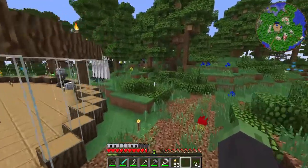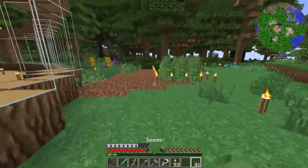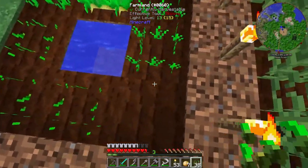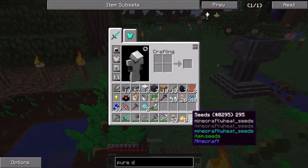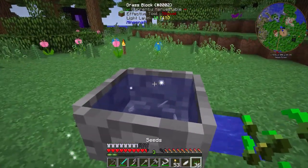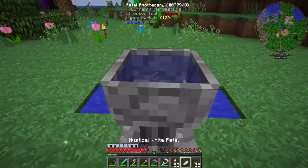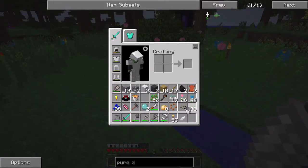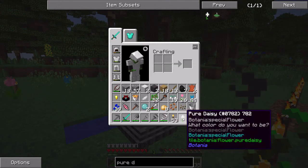Let's go ahead and replace some of the potatoes with wheat seeds. Boom boom boom boom boom boom and boom. The reason I left potatoes here is because they're just really good on saturation when it comes to baking them. Alright, four of them are in there, and now all I have to do is drop them in — boom! There we go, so now we have a Pure Daisy.